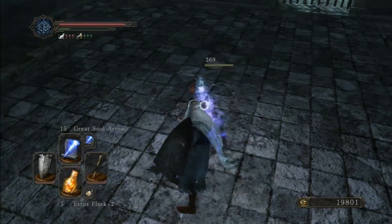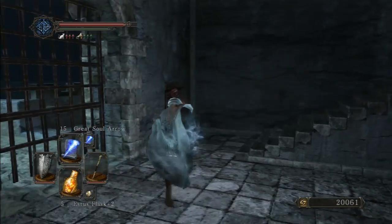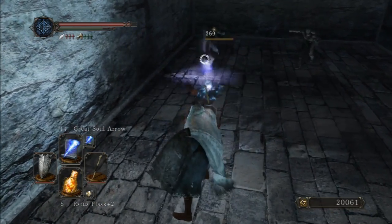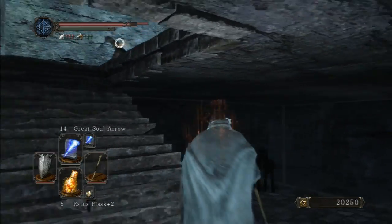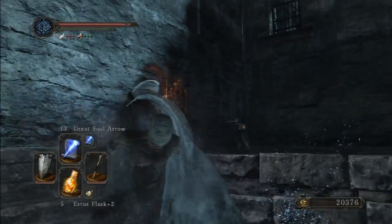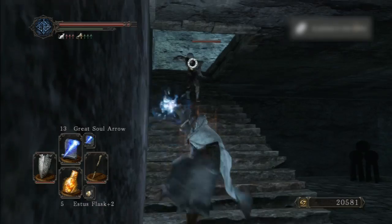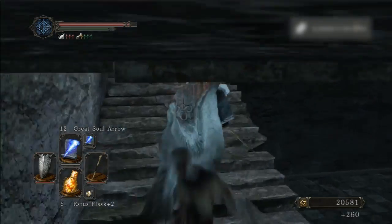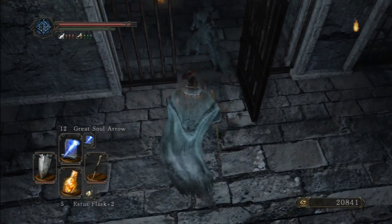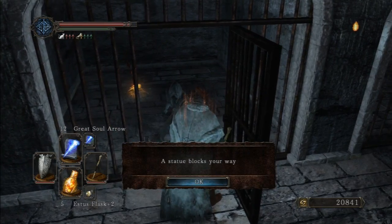I don't want to go further in here because there is a bonfire you can't access — there's somebody petrified over there blocking the way. You can skip this area for now. Maybe later in the game they'll give you something to revive that person. I want to show you what that person looks like — it's like a statue right now. He's blocking my way.